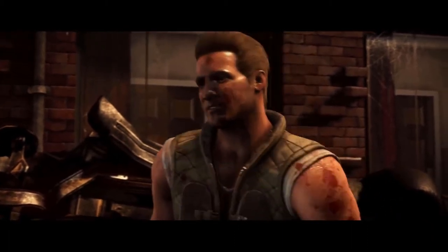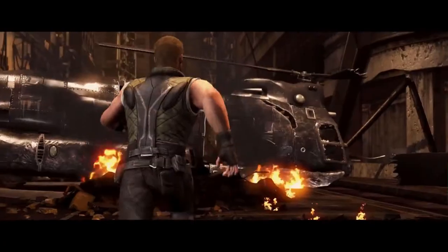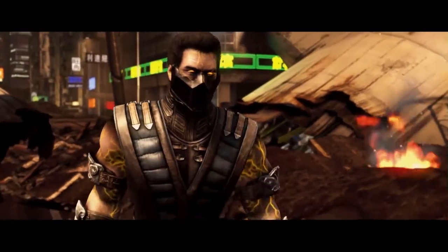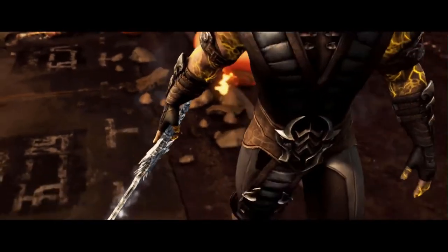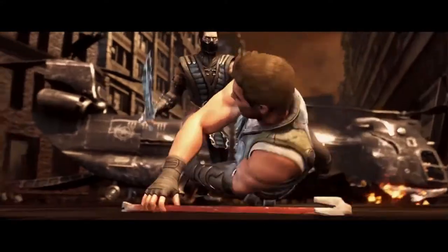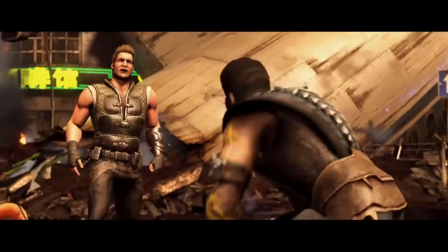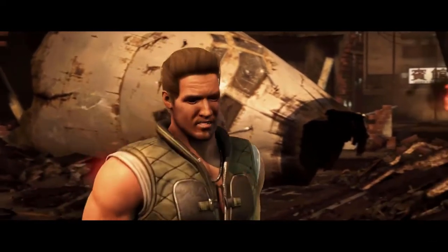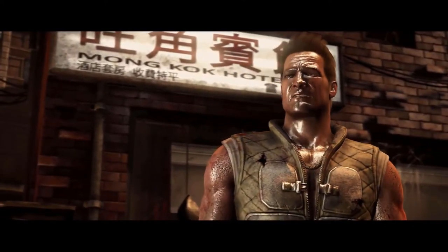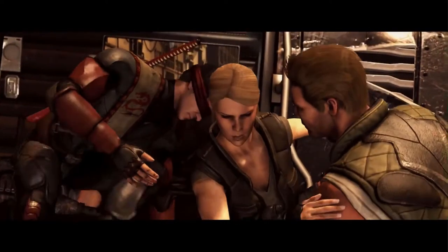At monk level 4, Johnny's total chi points is increased to 4. We can increase Johnny's ability score, and we are going to put both ability points into Wisdom, bringing his Wisdom score to 10, changing his Wisdom modifier from -1 to 0. This is good as some monk skills require the Wisdom modifier when calculating effects. Johnny also gains the Slow Fall feature, allowing him to use his reaction when he falls to reduce any falling damage by an amount equal to 5 times his monk level.